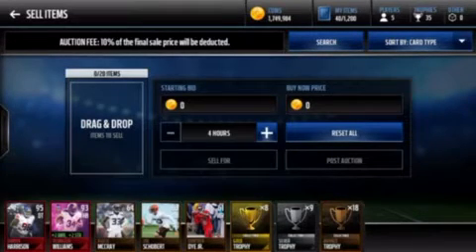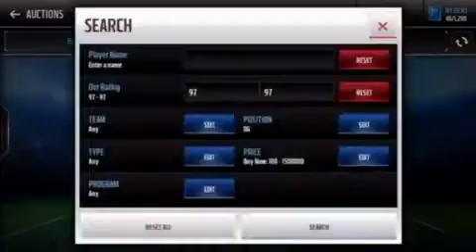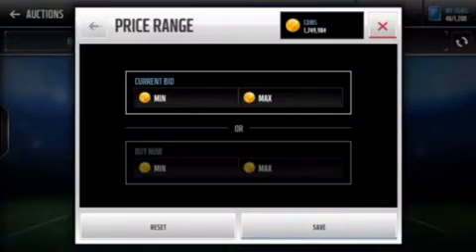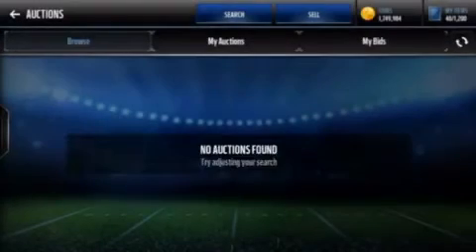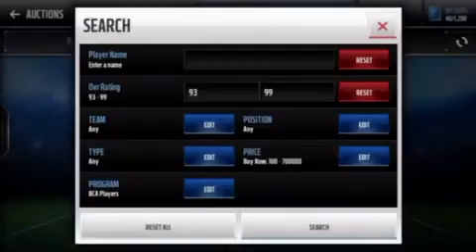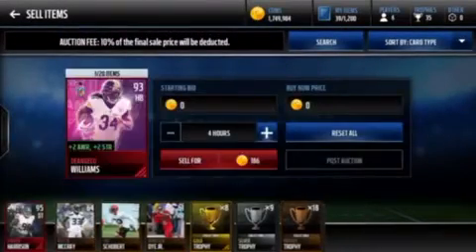I'm gonna look at this 93 overall halfback, because I can sell him — he's probably out here for 500K or something like that. He's not there, so 700K? Here he is — 679, selling for 680.